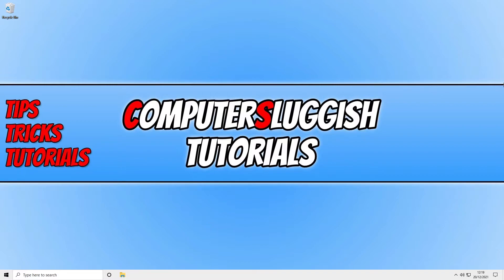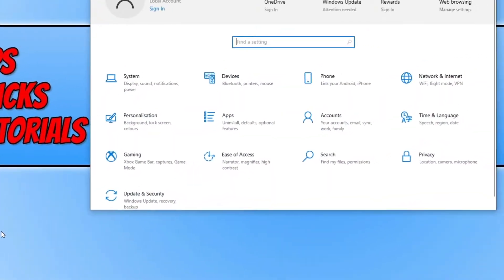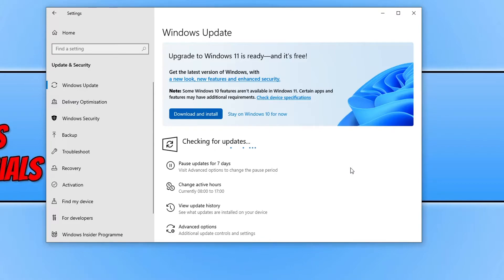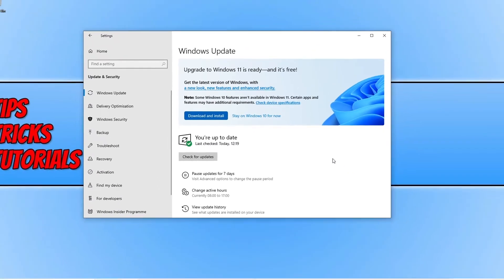If it didn't, then the next thing you need to do is ensure that Windows is up to date. The methods I will be showing you are within Windows 10 but it's very similar in Windows 11. Right click on the start menu icon and select Settings, then click on Update and Security and click the Check for Updates button. If Windows detects any new updates, allow it to install them. Once finished, restart your computer and launch Warzone Pacific to see if it fixes the issue.